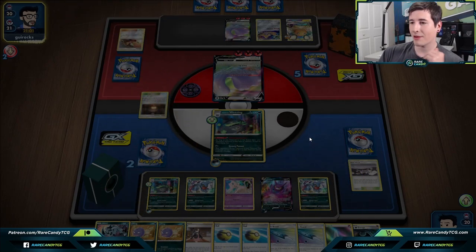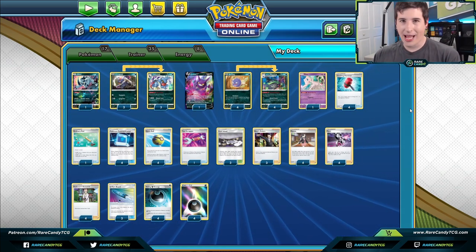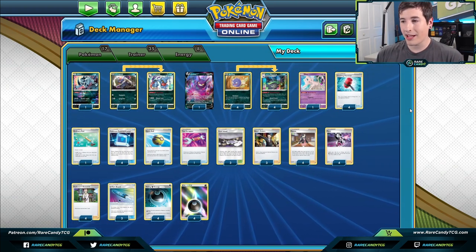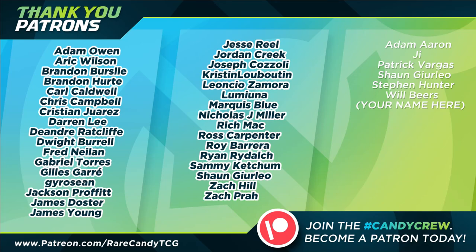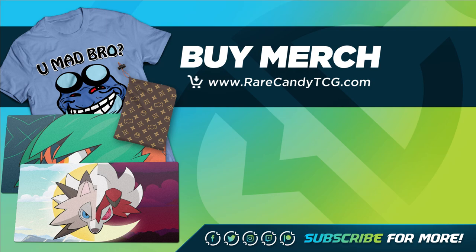Pretty commanding win over the Ditto deck. That's going to wrap up a look at the updated Galarian Wheezing deck. Honestly I don't know how competitive this deck is — it's definitely more of a fun one — but you can be surprised by how many games you can steal just from going Crushing Hammer into Ascension turn one. Even some big decks like ADP Eternatus I've stolen wins just by getting the turn one ability lock. It's a pretty cheap deck, easy to get all the cards for. If you enjoyed today's content, smack that like button, subscribe, turn on notifications, and you can support the channel at patreon.com/rarecandy or pick up some merch at rarecandy.com. Thanks for watching and I'll see you next time.